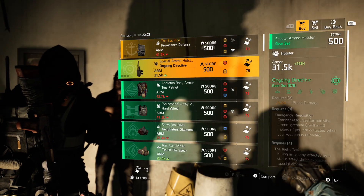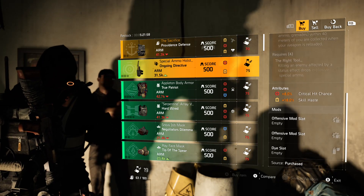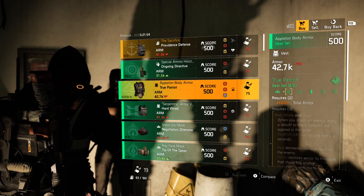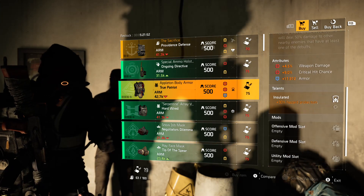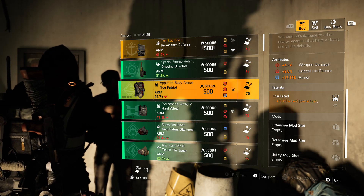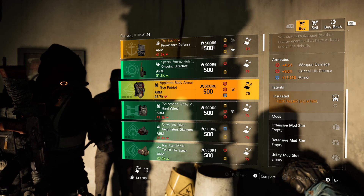True Patriot chest piece: two reds and a blue with Insulated, also comes with a red, blue, and yellow mod slot. Weapon damage is low, crit chance is okay, and armor is low. Insulated is okay but I would probably not pick this up.